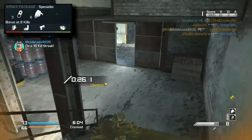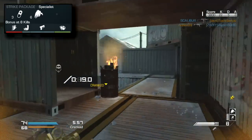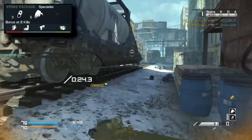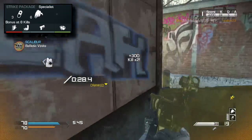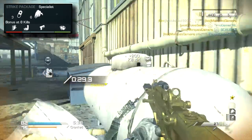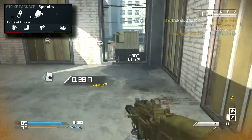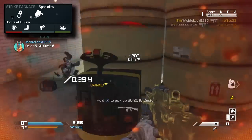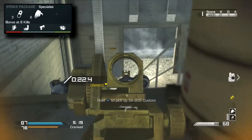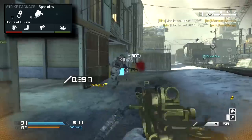The first Specialist perk I use is ICU, which regenerates health faster. Then Resupply, basically Scavenger - after killing someone they drop a little blue bag, pick it up and you get more ammo. After that, pick a random perk. Then Sleight of Hand. Strong Arm is next - since you have two concussions you need to lob them far. Blast Shield is the last one. The two random perks I'd suggest are Takedown and Recon.